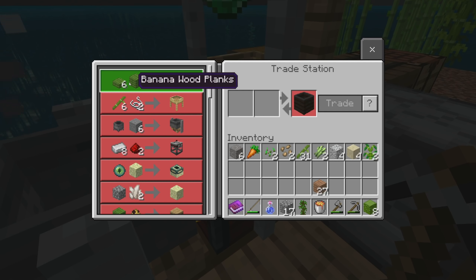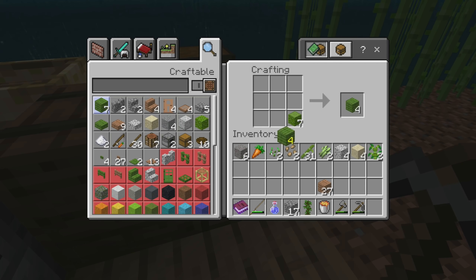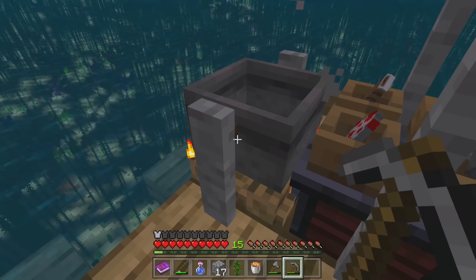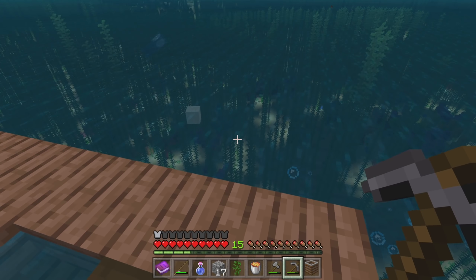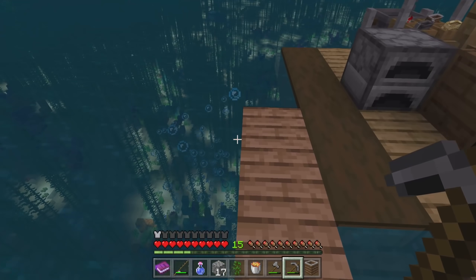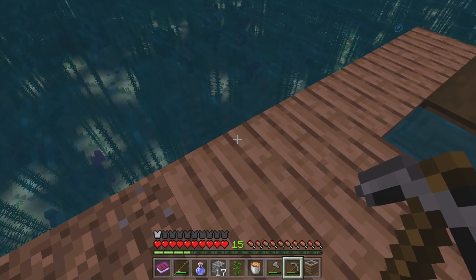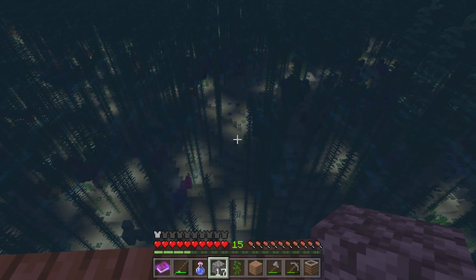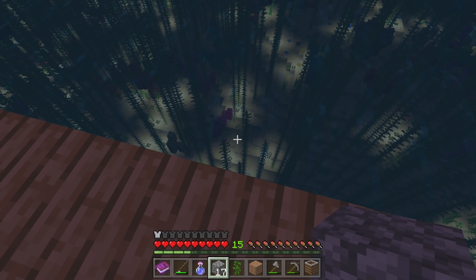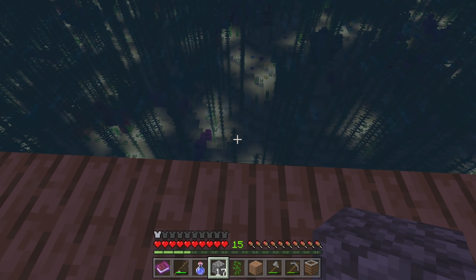Since we got banana wood, we should now be able to get the mulcher! We need one banana wood plank and six banana wood slabs. Let's convert all of those — alright, let's get our mulcher! We need to expand out and get away from the raft area for the cobblestone generator because we're gonna burn down everything. Those are definitely crabs — actually, they're lobsters! They're not crabs, sorry.